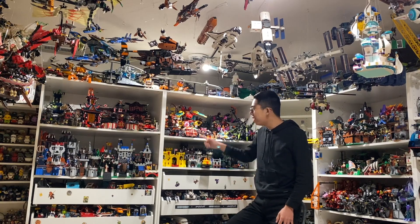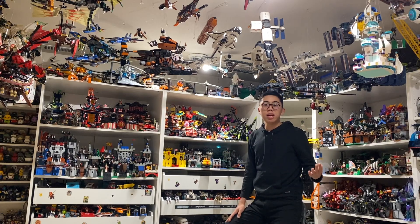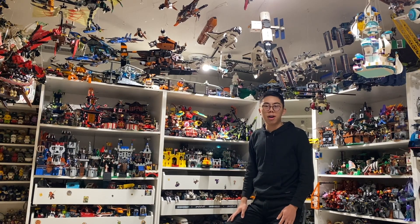Without further ado, let's just dive right into the sets. Last time we took a look at the so-called Good Guy vehicles. The first video covered the Monkey Kid vehicles himself, and the second video covered the vehicles used by his allies. Today we'll be shifting focus from the heroes and taking a look at the first villain faction of the summer of 2020, specifically the Iron Bull Demons.